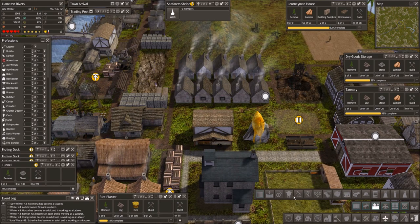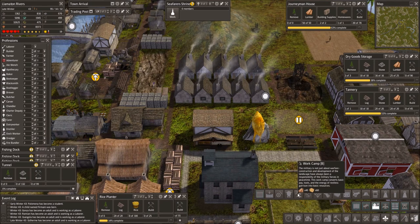What does this do? This work camp converts basic pay tools and the energy of restless garrison into basic resources. Interesting.